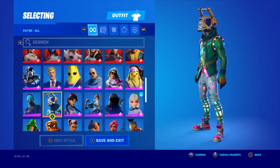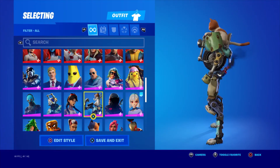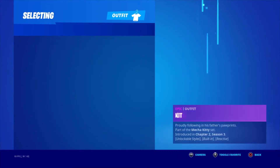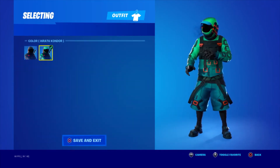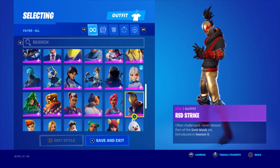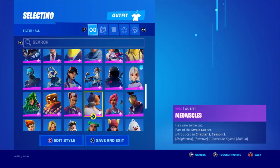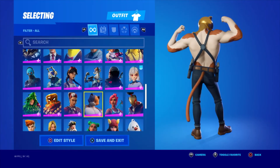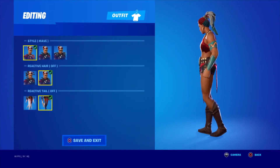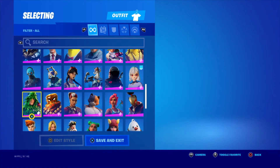Cobalt — pretty OG skin. DJ Yonder — season 6 battle pass. Jewels, Kit — I got the happy kit but I wanted to get the action kit. Condo — got the wrath Condo style. Lexa — got all three styles. Red Strike — starter pack skin. Season X Ocean — got the gold styles. Mave — got a bit of a gold style.